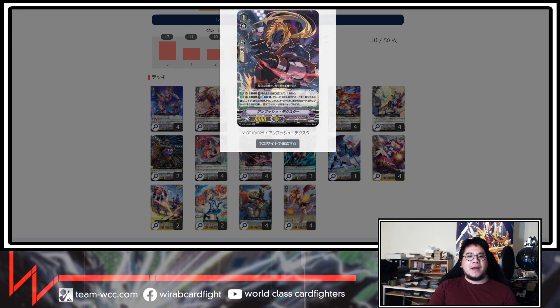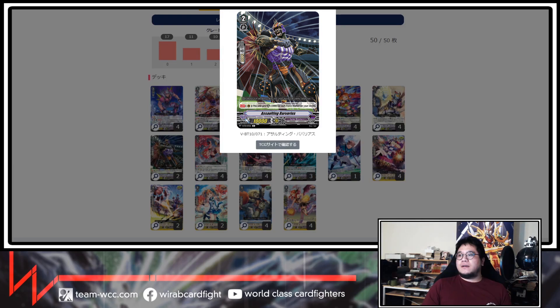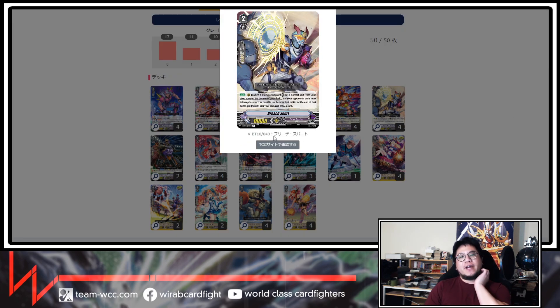You can basically get whatever you want, so overall it's a very good card. We run three of this support unit from All Just because it comes out, serves as an extra booster, and can draw a card. We run two Assaulting Barbarious for nice defensive options — it's a flex slot. It gets 5k guard for each force marker on your circle, so if you ride two Rising Nova it becomes a 25k shield, which is pretty good. We also run Breach Spurrent — a great grade two. When it attacks the Vanguard, you may put a card from your drop zone into the bottom of the deck. You no longer need Wonderboy because this basically does it. Your opponent must intercept with everything, and at the end of the battle you put this into a solid draw card.